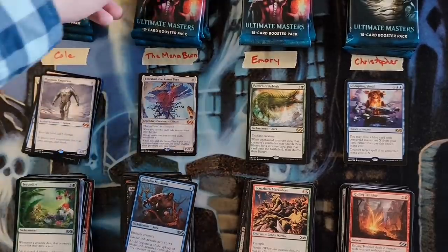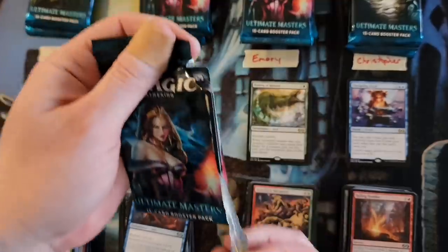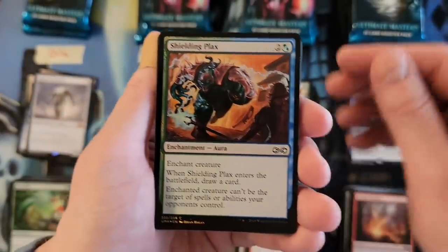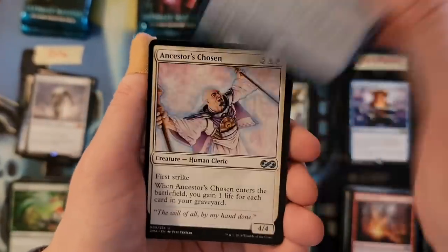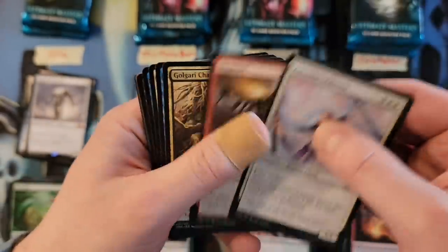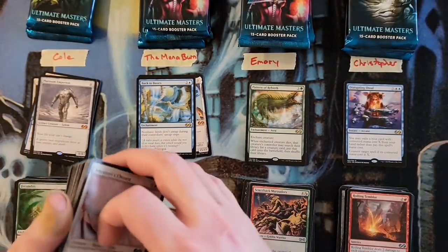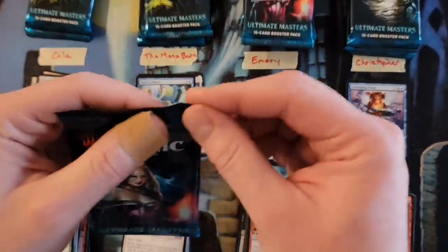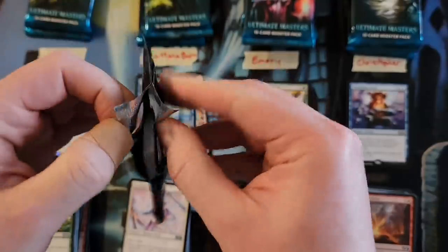Mana Burn, your next pack — Back to Basics, cool card, decent hit, that's a three. Ancestor Chosen, Magma, and Golgari Charm. Can't believe we pulled three mythics already — can there be a fourth? Hope so, a four-mythic box would be awesome. Mana Burn, your next pack — Iguanar and the Grave Troll for a five. Spawning, Buried Alive, and Sigil of the New Dawn. You still have a decent lead, Mana Burn.